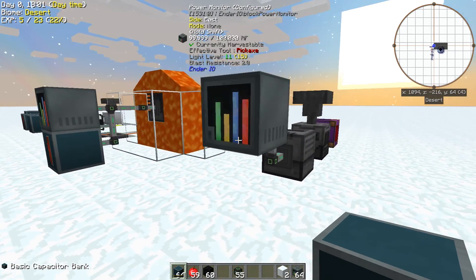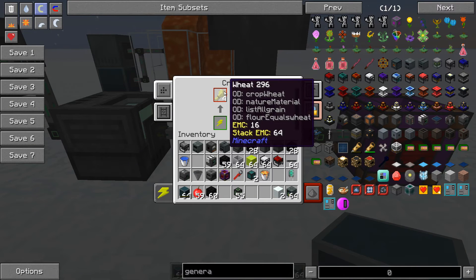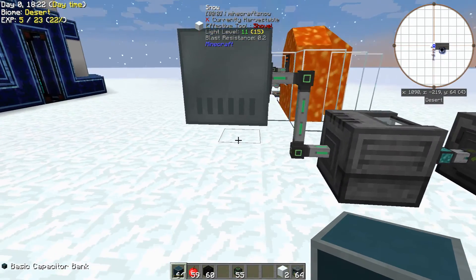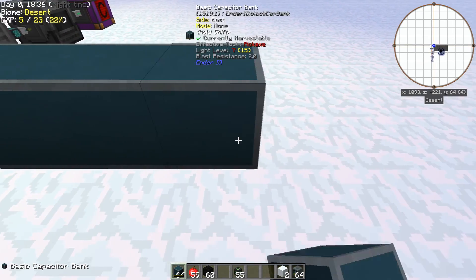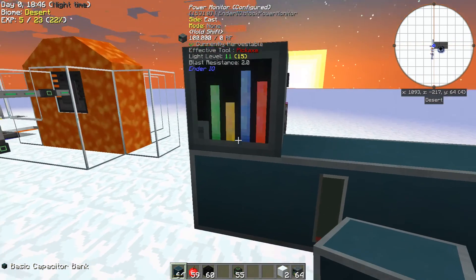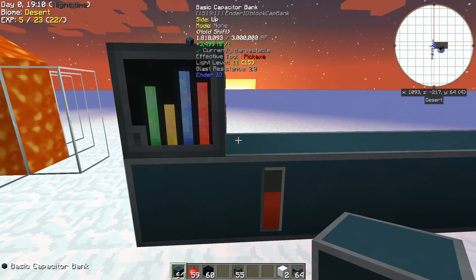The heat generator could be beaten out by the Mekanism bio generator. How it works: a crusher crushes wheat into biofuel, and that biofuel gets put into the bio generator. It puts out 3,500 RF per tick and only eats a little bit of wheat — really good. So if you make a wheat farm and put down like 10 of these, you've got 35,000 RF per tick. That'll keep you well into the mid-game.